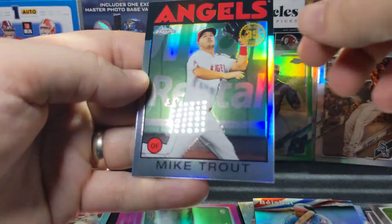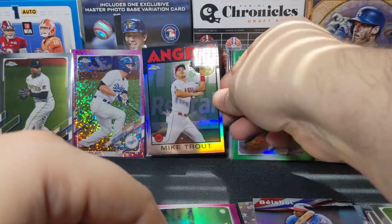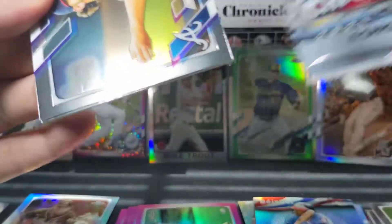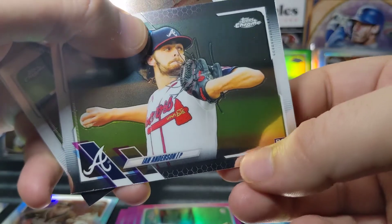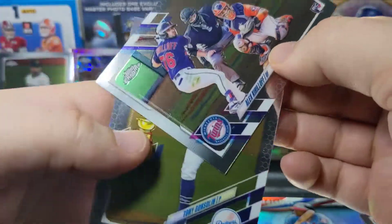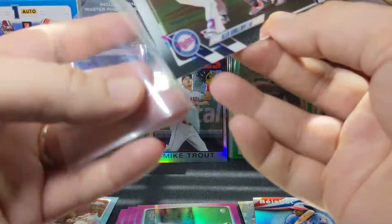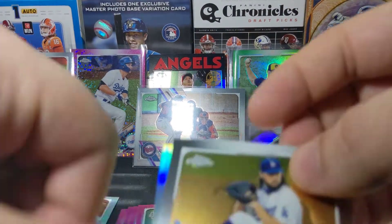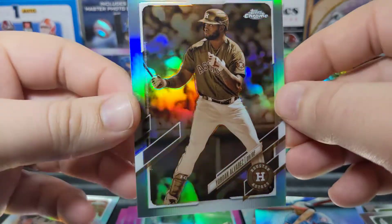We've got a Kluber — looks weird with the Rangers to me — Soler, the base Cole, and then a Trout! That's nice right there — an 86 Throwback Trout. I like that card. We'll throw him in front of Buehler right now. I know he's pretty much shut down for the year, but still. We've got an Ian Anderson rookie followed by an Alex Kirilloff rookie — that's sleeve-worthy.